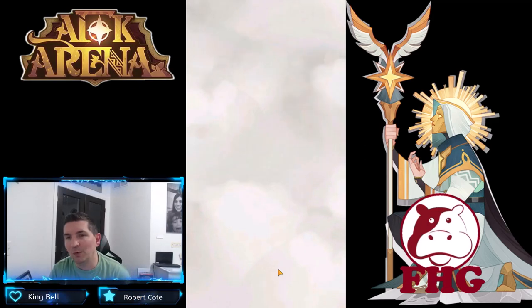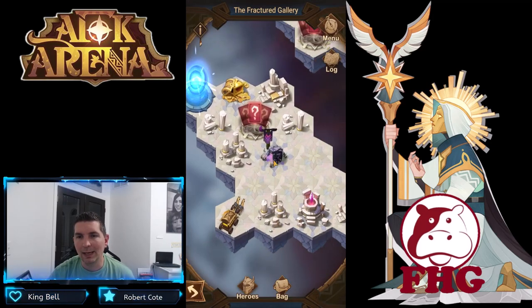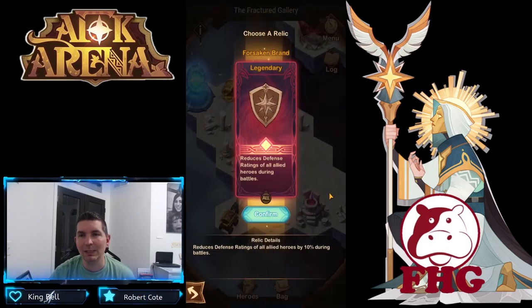Let's take a look at the Fractured Gallery. Here we go again with Virk and Screg, the devious brothers — the devious and the cunning. Going in here, we have something very unique: 'Choose a relic — reduces defense rating of all allied heroes by 10 during battles.' So these are cursed relics. Instead of getting a boost like we normally do, these are curses you'll have to deal with as you come through.